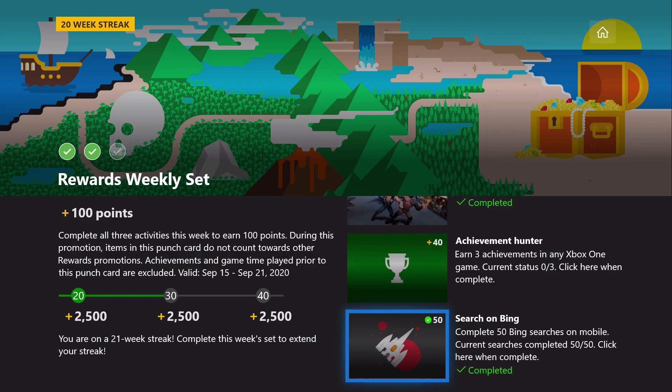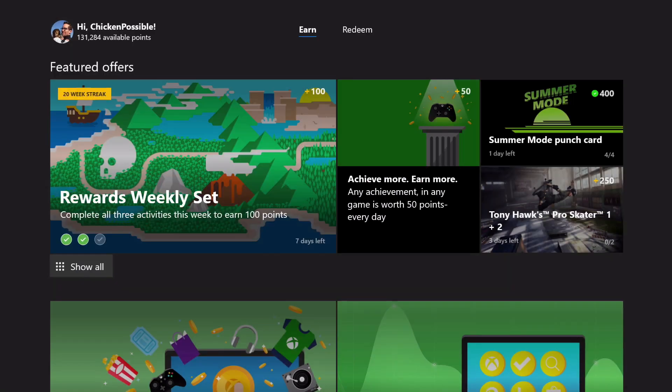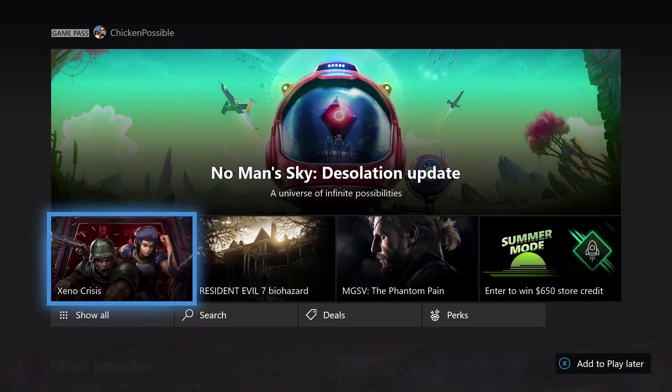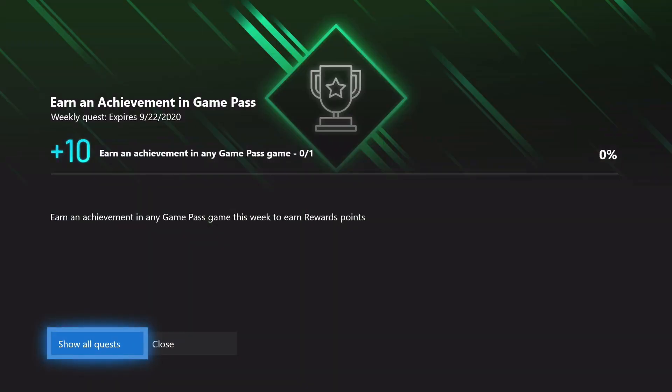We're going to work on those three achievements in just a minute. Along the way, we'll also grab the 50 points here for Achieve More, Earn More, for earning an achievement in a game. And additionally, there's a weekly quest for earning an achievement in a Game Pass game, so we'll go ahead and earn our three achievements within one of the Game Pass games.